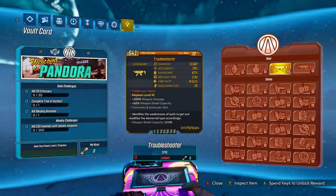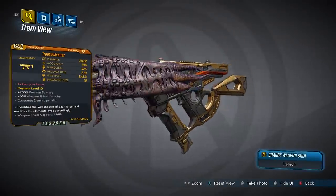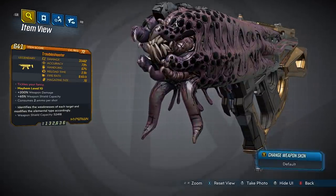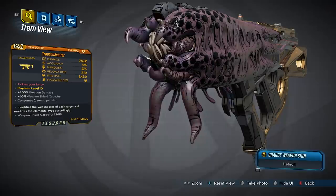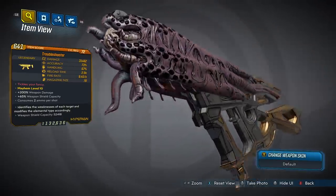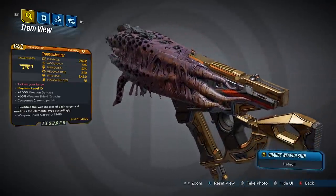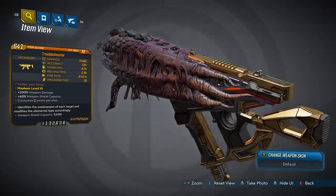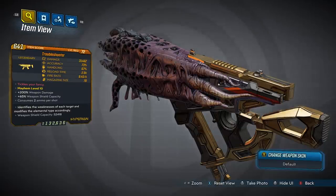The next SMG is called the Troubleshooter and this gun identifies the weaknesses of each target and modifies the elemental type accordingly, which is really, really cool. So this gun is literally going to change its element depending on what you're fighting to match it. This right here might be the new best SMG in Borderlands 3, and while I haven't tried it yet, just by reading the card, it sounds extremely useful.